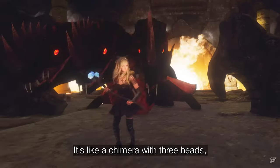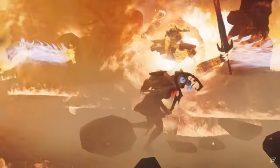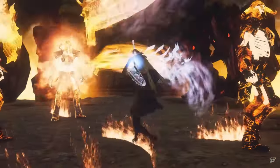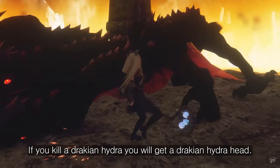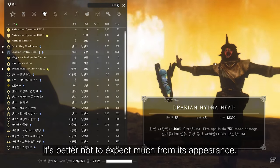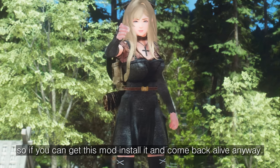It's like a chimera with three heads, but it's very hard and strong. It carries out fire-type attacks and has strong physical attacks. It is better to come with a group of followers, as it will constantly summon ancient flame draugr, and nearby hydra minions will also keep attacking. If you kill a Drachian Hydra you will get a Drachian Hydra head — this is a helmet with good defense and options, but it's better not to expect much from its appearance. Anyway, install this mod and come back alive.